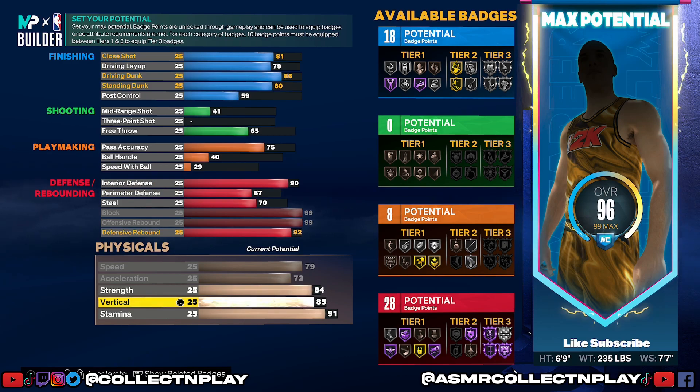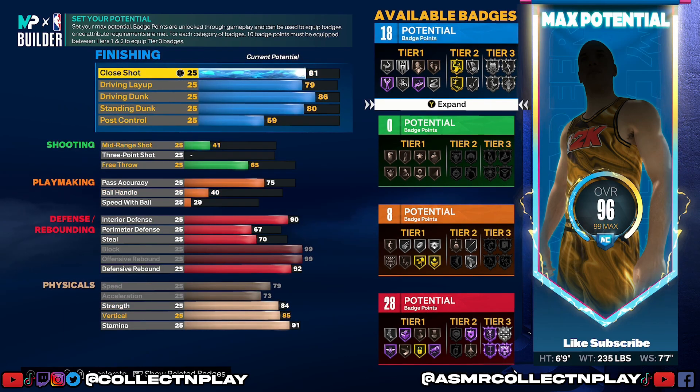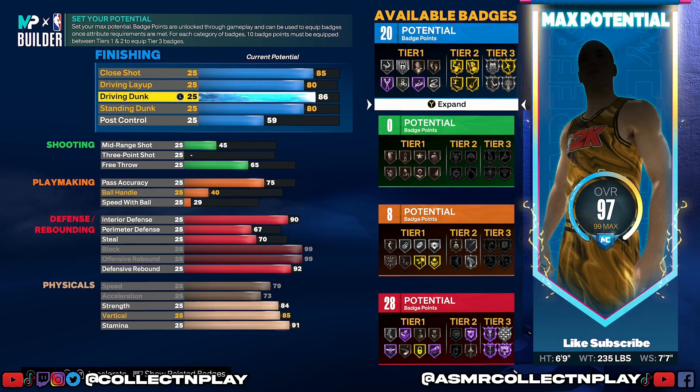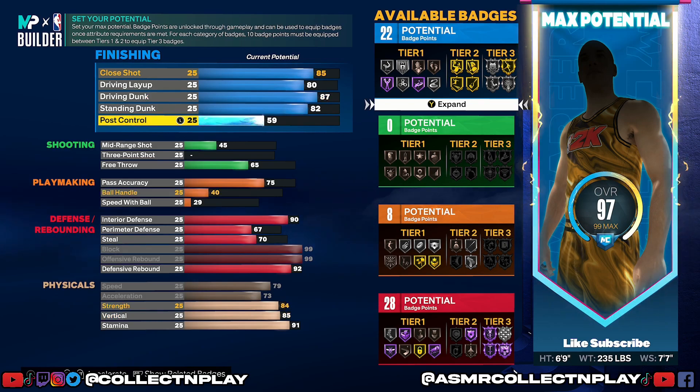I'm going to go ahead and max out strength, and vertical we'll leave as is for now and come back to it. I'd like to revisit the finishing category. What's optimized for one height might not be the same for another — you might get different badge points at different attribute levels. We're going to rework this a bit. We're going to take his close shot up to an 85, which gives us an extra badge point. Driving layup up by one gives him his 20th badge point. Driving dunk up by one gives him 21 finishing badges. Standing dunk up to an 82 gives him 22 finishing badges.